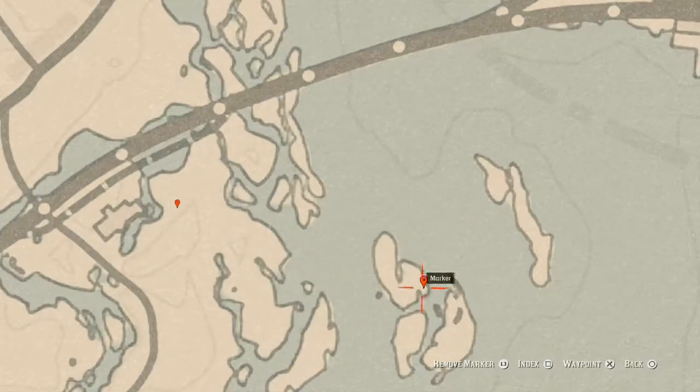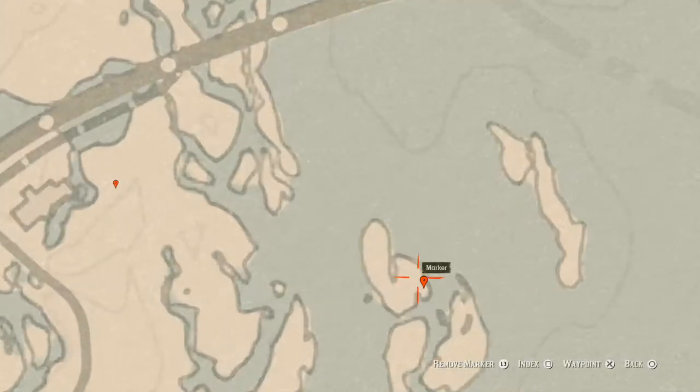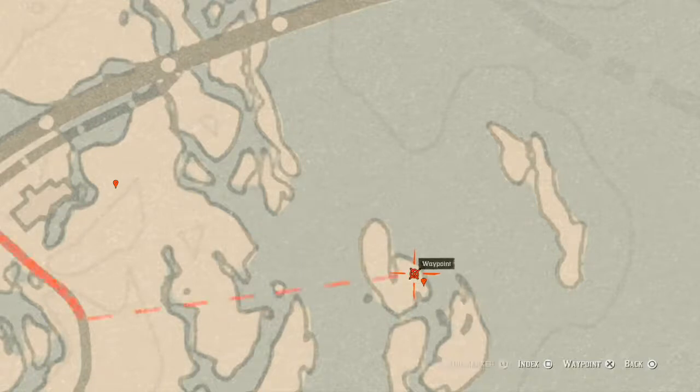Right here on this island you'll get an antique alcohol bottle — an Irish Whiskey bottle — in a broken boat sitting next to a skeleton. That's the Irish Whiskey antique alcohol bottle. Right next to that boat you should see a big spot; use Eagle Eye and you'll feel it vibrating. You don't need your metal detector — just dig. There's also a random item right next to that boat.